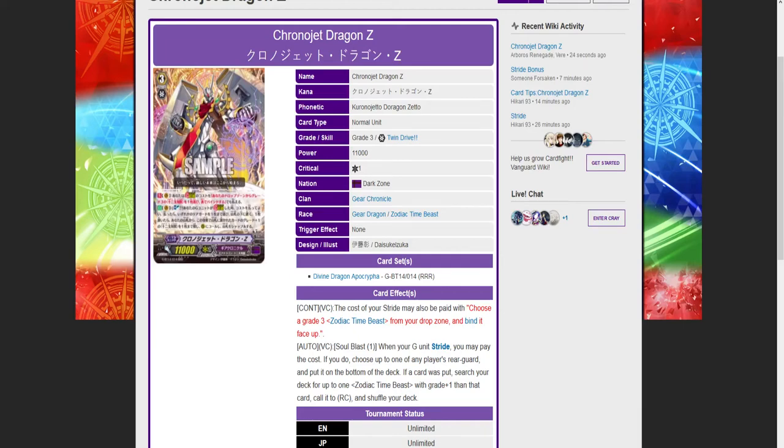Hey everyone, my name's Silver, and I just saw something drop. 52 minutes ago, Chrono Jet Dragon Z was posted on a Facebook group I'm a part of, and it looks to be a card that's going to be available at World Series, I think.